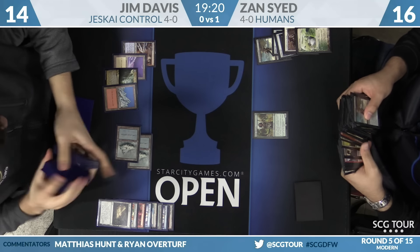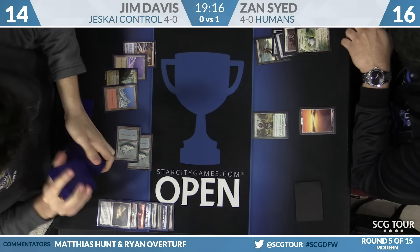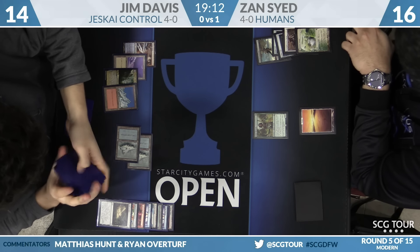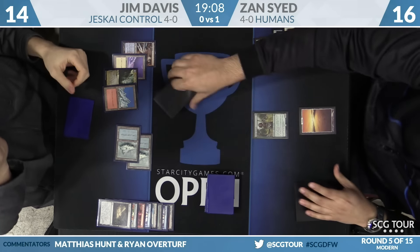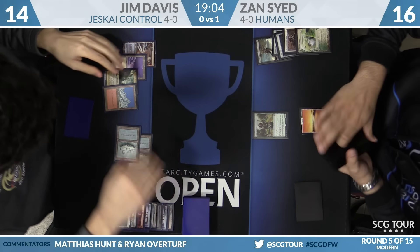Ardent Plea? Not sure what deck you're playing. Jim goes for Field of Ruin on Horizon Canopy so Zan can't use it as a redraw later. It also leaves up mana for Azcanta. This game will go on for as long as Zan wants to keep playing.